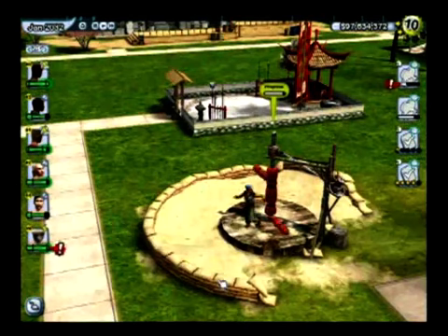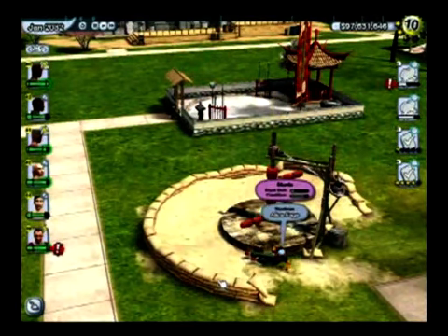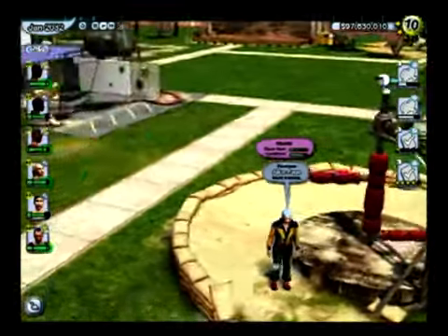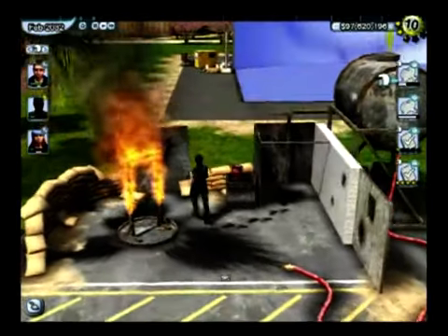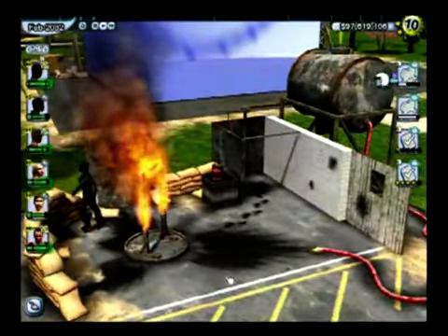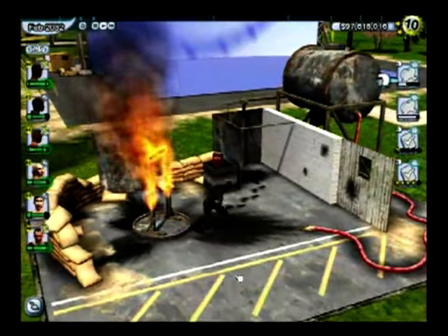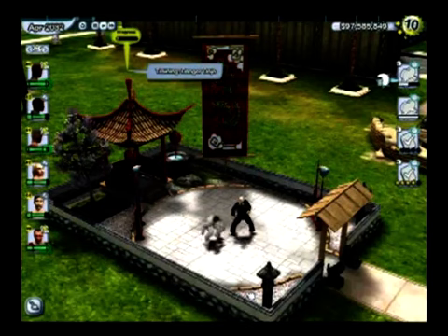Here we have our Spartan Torture training facility. We can train up her gymnastic skills, which will increase her overall stunt skill. Similar to when shooting a scene, when a stunt performer is training, they can succeed or fail. We have three training facilities, each one getting a little more difficult than the last. This is the Baptism of Fire, our medium level training facility, where stunt performers can train up. And we have our third training facility, the Danger Dojo, where stunt performers can train up their hand-to-hand combat skills.